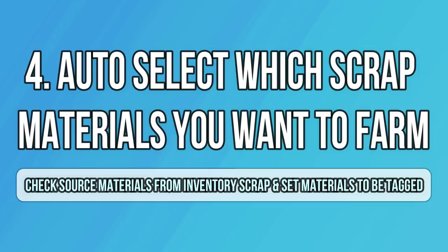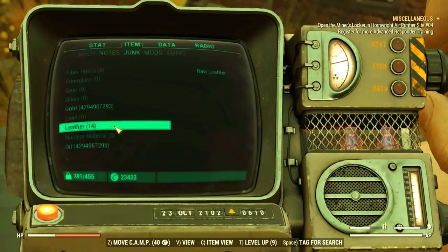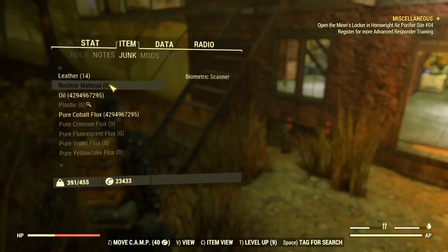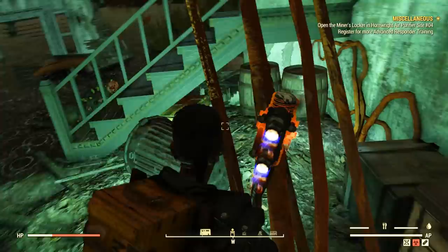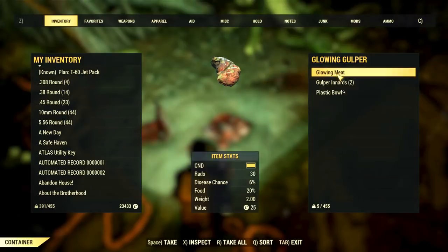Now let's talk about your junk tab — it's like a mystery to me, and the component view is one feature I recently found out about myself. It basically virtually dismantles each object in your junk for you, allowing you to understand what raw materials you will get when you actually scrap everything. But that's not everything in the junk tab. You can also target specific raw materials like steel or plastic — just press enter to enable the magnifying glass at the end of the material. Then in the world, you will see a magnifying glass icon near items that contain the materials you want to find. It saves you a lot of time because you don't need to inspect items to see if they give you plastic or steel when scrapped.